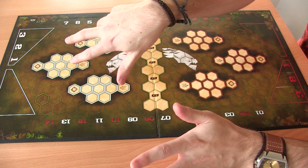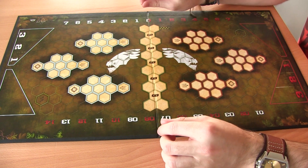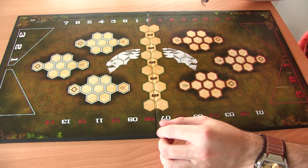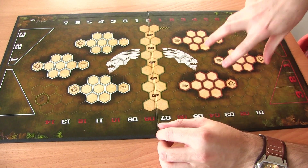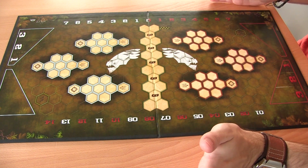Each side of the board has three areas known as strike zones. These are the areas where you want to get your players with the ball in order to score. There are two sets — the white and the red. The white is the home team and the red is the away team, but apart from that they're exactly the same.